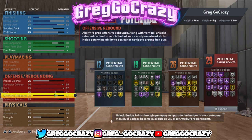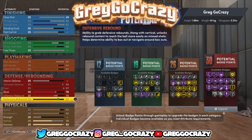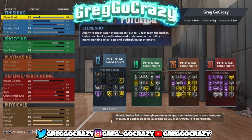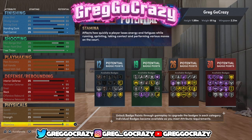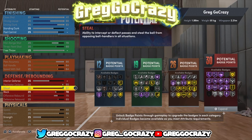I was trying to tweak the build to 30 defense. I messed around with this build for maybe 30 to 40 minutes trying to get it perfect. I was trying to see if I could get different badges by tweaking the settings a little bit. I was still trying to tweak a few things to give him just a little bit more stamina, maybe a little bit more offensive rebound, defensive rebound, maybe a little bit more blocks.